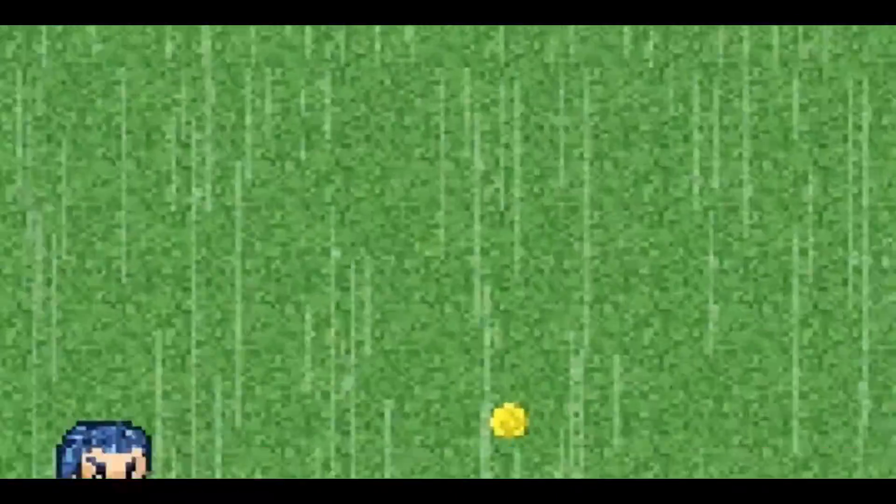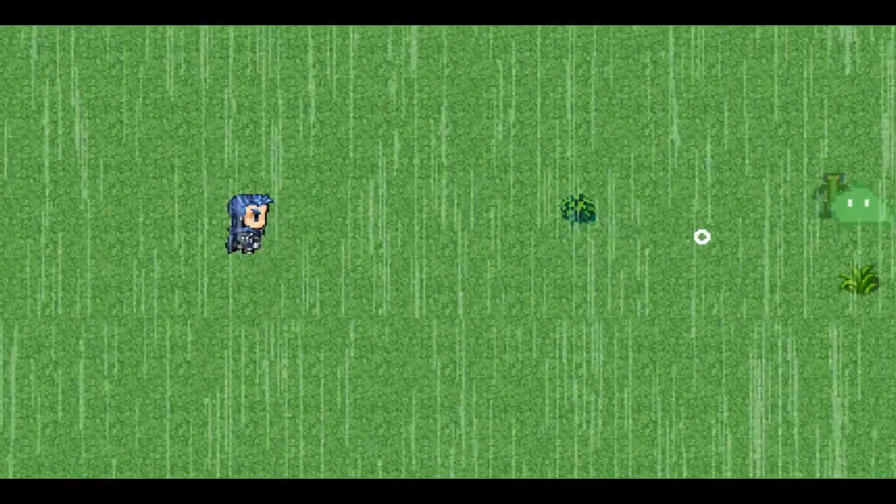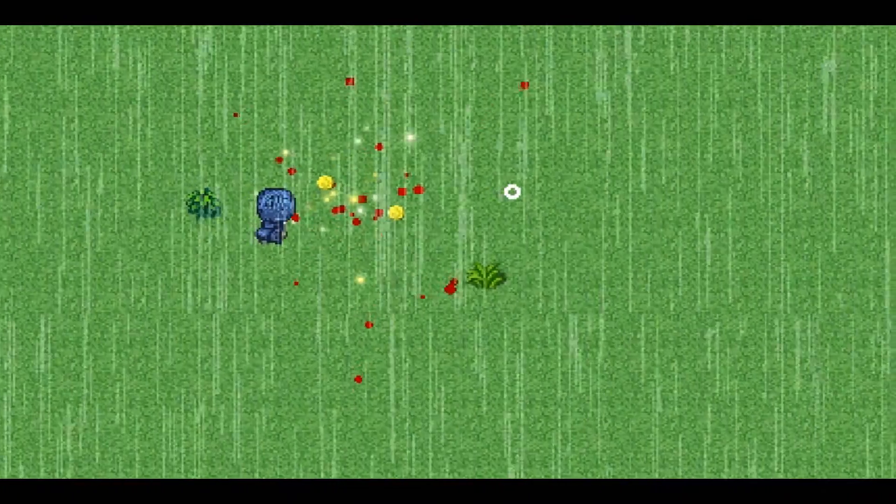We've also chosen to add gold instead of crystals, but enemies still have a chance to drop crystals. Right here you can see two beta enemies — we're still working on them, but we've just added them in.